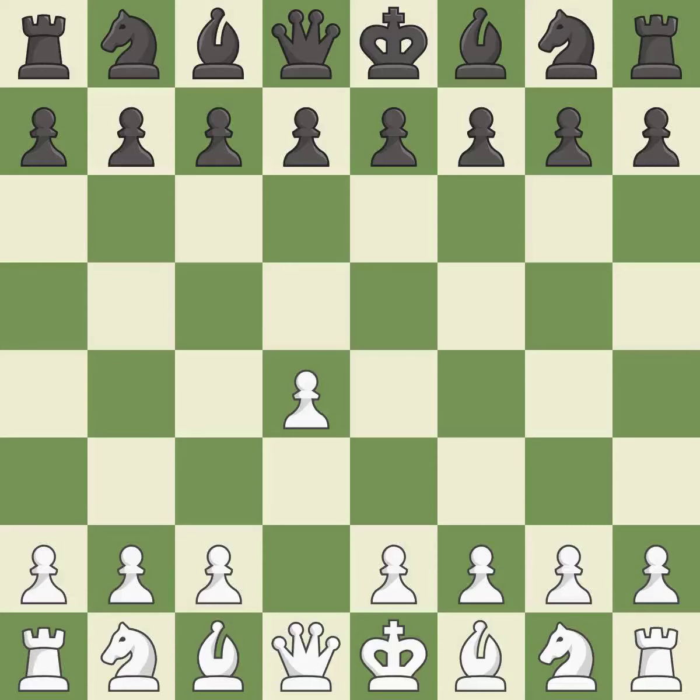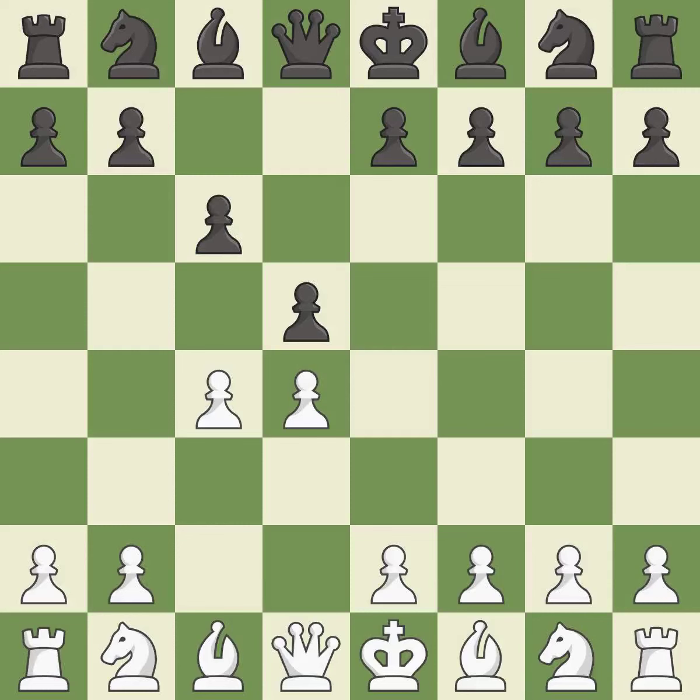Opening with the queen's pawn controls the center and usually leads to a more positional development of the pieces. d5 establishes a presence in the center, controls the e4 square, and opens up the light-squared bishop. The queen's gambit offers up a wing pawn to attack the center and distract black from the e4 square. In the Slav defense, c6 supports the d5 pawn. Nc3 attacks the d5 square and starts the fight for the e4 square.